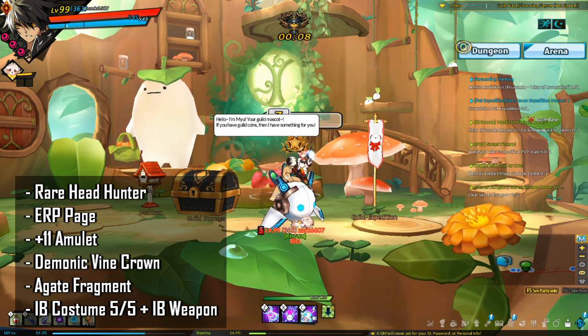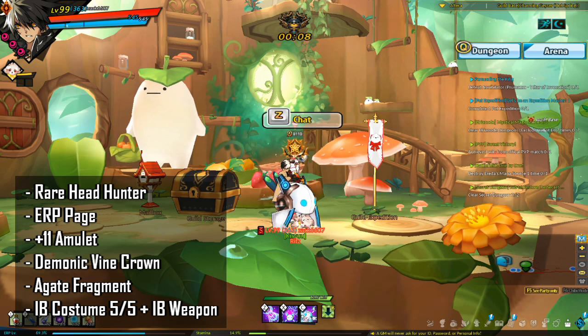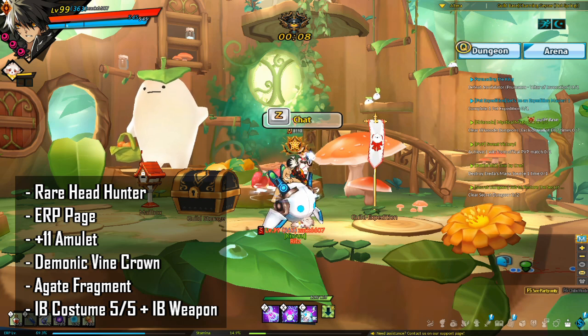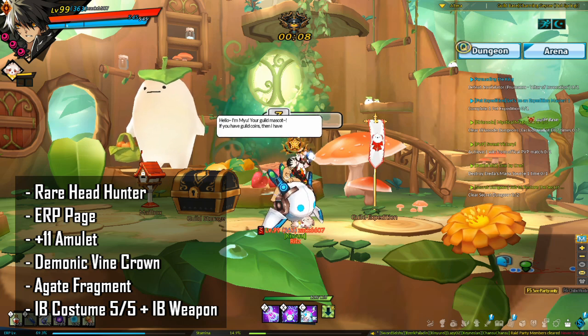You want to invest in Rare Headhunter, get an ERP page, a plus 11 amulet, the accessory Demonic Vine Crown, the accessory Agate Fragment, an IB costume 5-out-of-5, and an IB weapon.